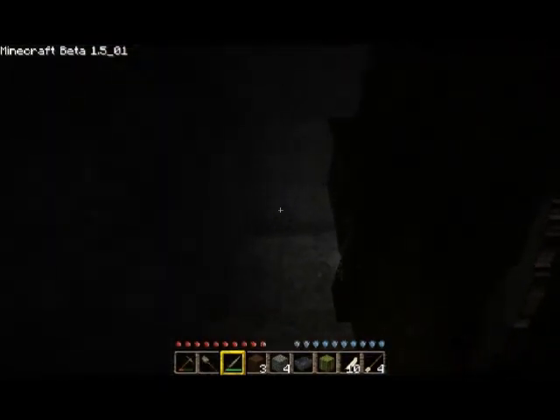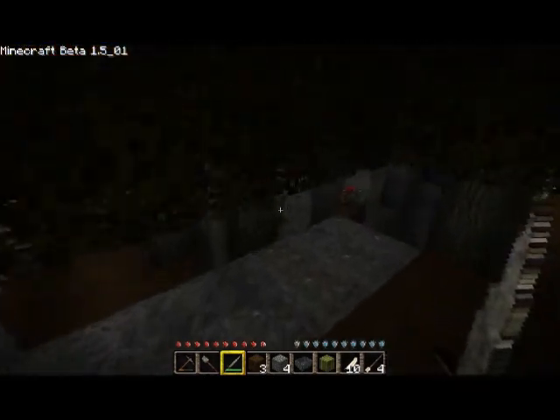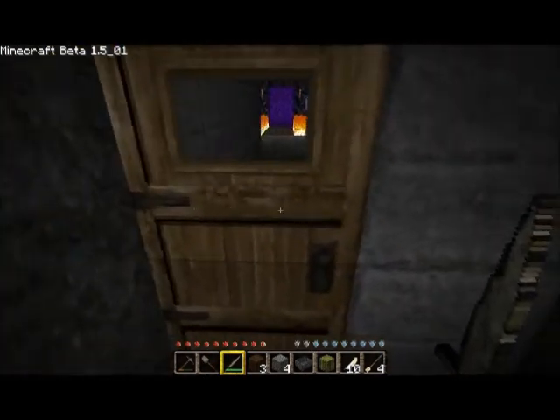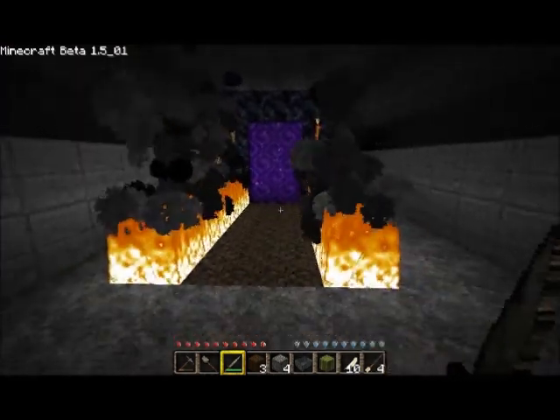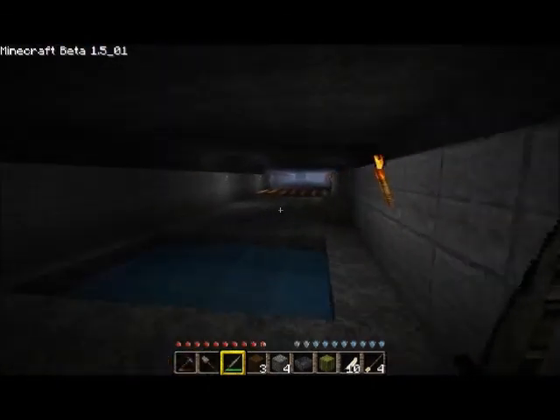This area down here is kind of neat. I did an underground forest here and put some flowers in there as well. And here's the nether room — you go in there and enter the nether. And down there I've got a mushroom garden.